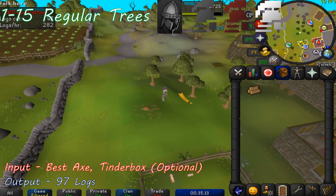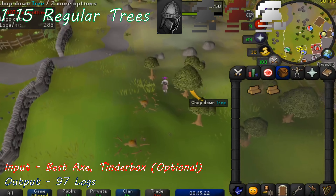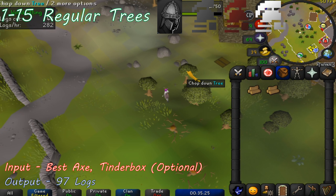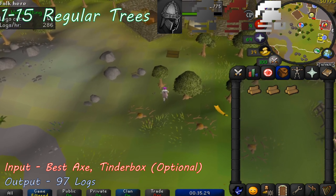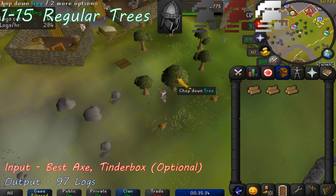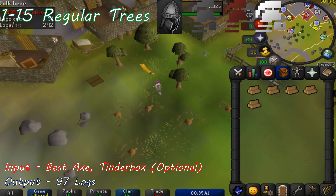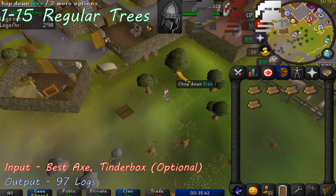Head to Draynor Village in the northwest section just above the pigpen. This is a great area to start as there are about 10 normal trees in a cluster. Equip your iron axe and click on the trees to start woodcutting. Once you have a full inventory of logs, you can bank them at the Draynor Village bank or use a tinderbox on the logs to firemake them right then and there. For ultimate Ironmen, always cut and firemake the logs as you train since you don't have access to a bank. You'll need to cut 97 normal logs to reach level 15 woodcutting. Make sure to switch to a steel axe at level 6, and a black axe if you have one at level 11.